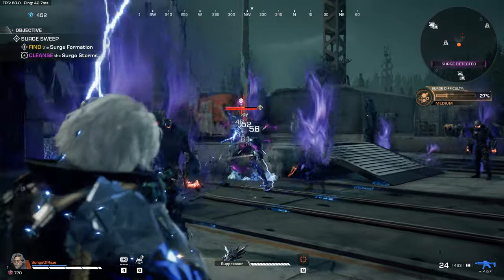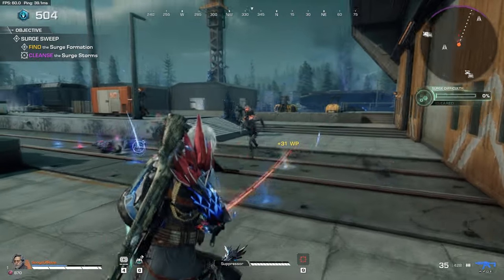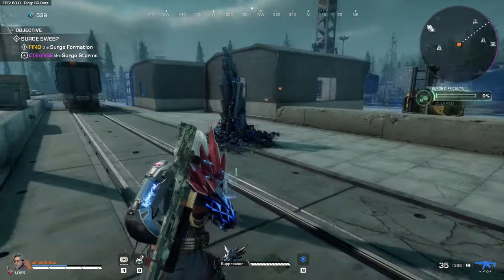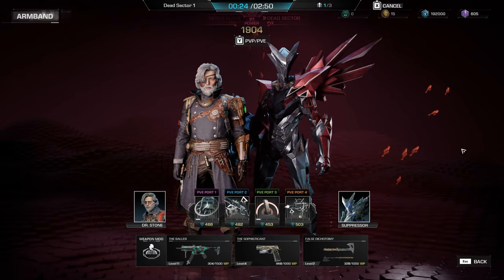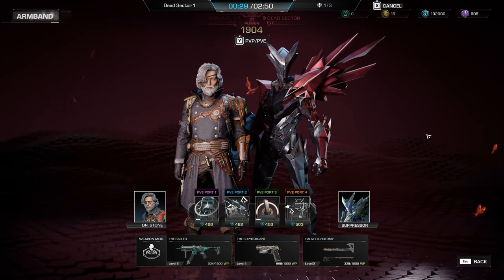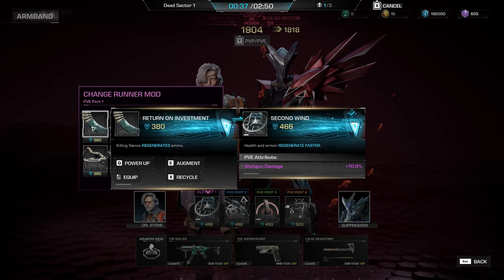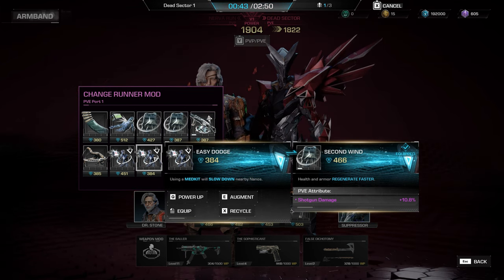Every runner can equip up to four mods that can help achieve certain tasks. Think of mods as universal perks that all runners can equip to help them out in the Meridian, usually more powerful than PvP perks since none of the nanos will call for a nerf to your favourite mod. Mods include weak point kills replenishing bullets in your mag, health and armour regenerating faster, weapon damage increases after a critical hit, or the early favourite of empty-mag reloads dropping an explosive for even more area of effect damage. Keep your eyes peeled for mods acquired through job rewards and pickups from playing the mode.